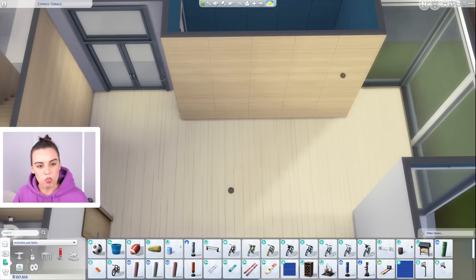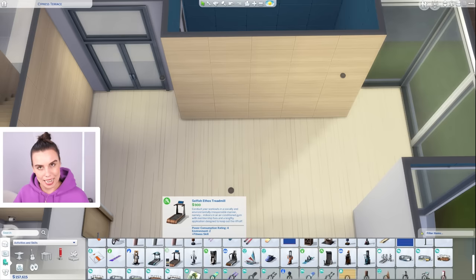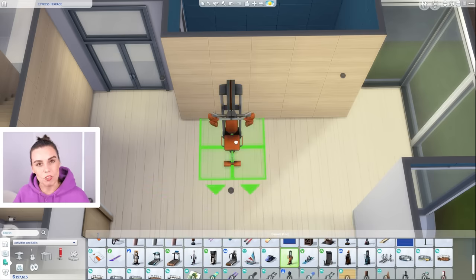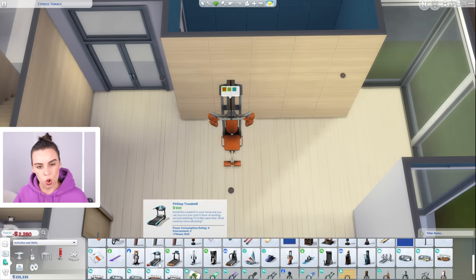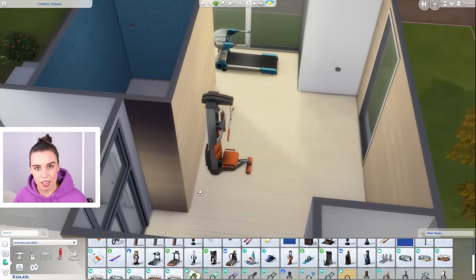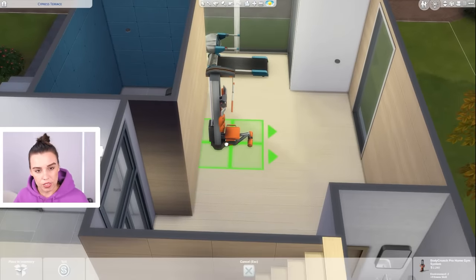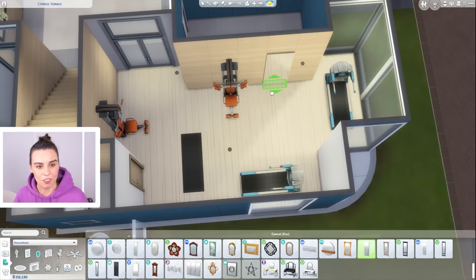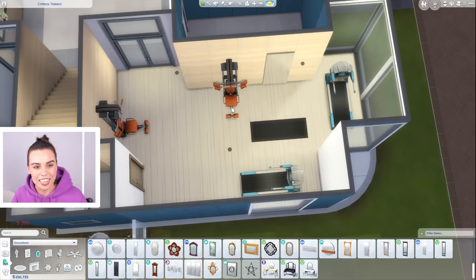I'm also turning one space downstairs that could have been a seventh apartment into a gym area, because I was thinking about what a lot of apartment buildings have in real life. Many apartment buildings in Australia actually have gyms — I've never lived in one myself, but why not? It's also a great place for Sims to hang out and get to know each other.